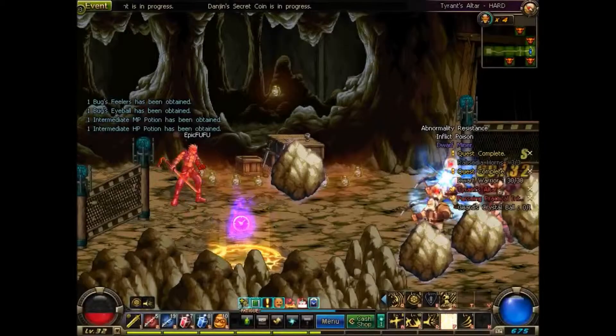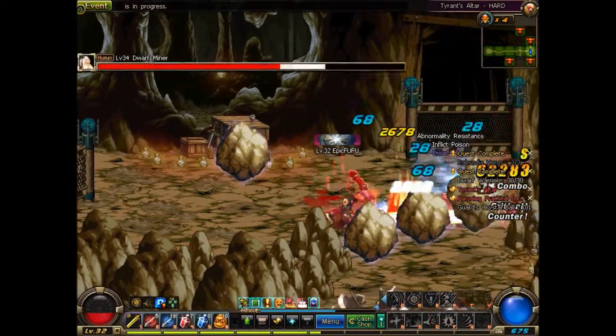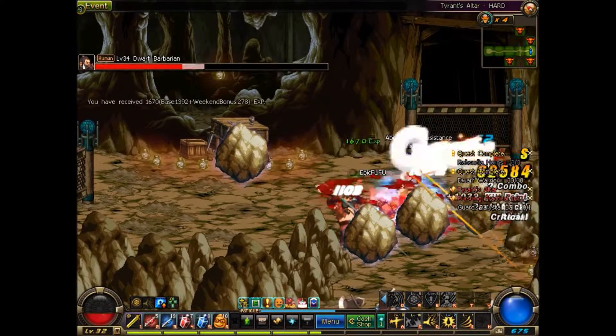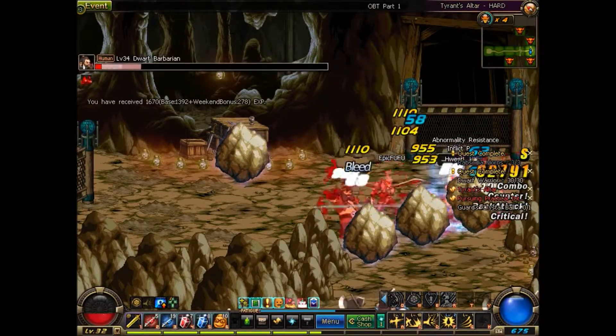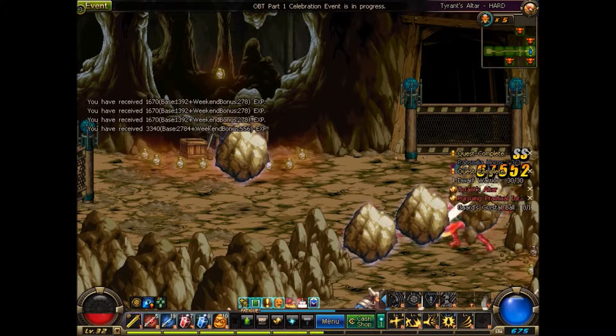I usually go to the right because you can connect to two boss rooms from that side. If you go up or down, it only connects to one boss room. So going right gives you a higher probability — on this side it's like a fifty-fifty chance.